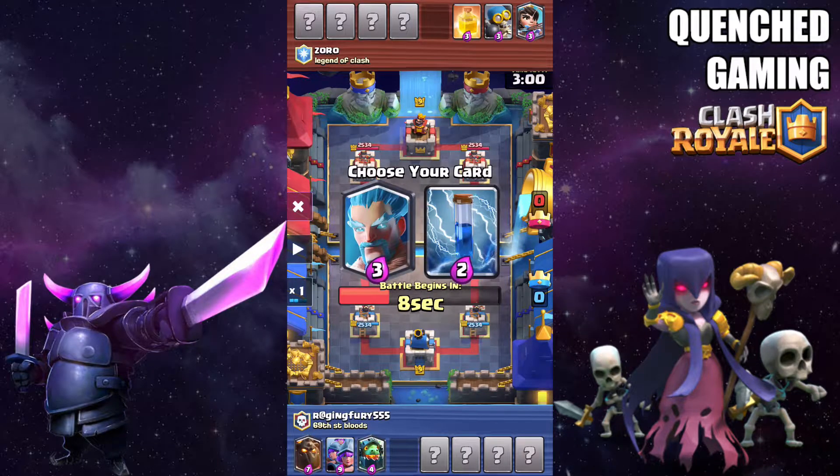Now we got a choice between Ice Wizard and Zap, and you might be leaning toward Ice Wizard because it helps your Lava Hound on the offensive. But you want your Inferno Dragon to be able to take out tanks without any trouble, so you want to take Zap so he can't counter you. If you have Zap, he can't reset your Inferno Dragon, which makes you have a really strong win condition.